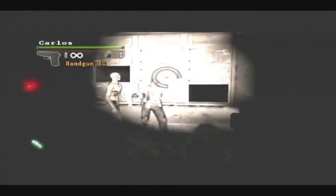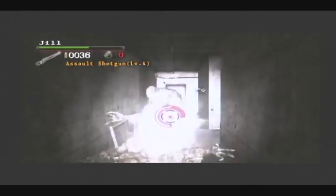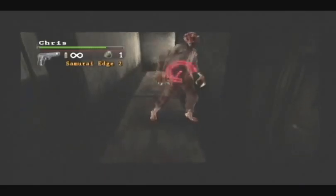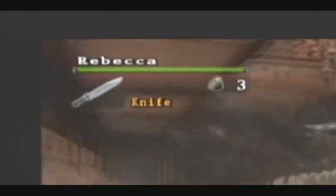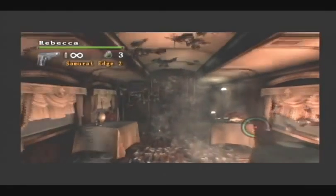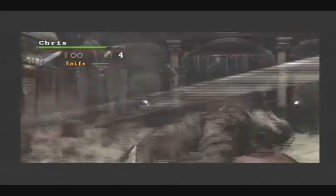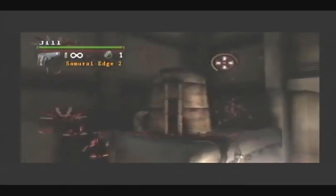Pistols are great for dispatching zombies, but for hunters, you're going to need a bigger gun. By default, you're in gun mode where you point and shoot. However, there is a secondary mode you can enter by holding down the A button. In this secondary mode, you can swing the Wiimote to swing a knife, or pull the trigger to throw grenades. Knifing serves a couple of purposes: it can stop zombies from grabbing you, and it can fend off smaller airborne enemies and leeches.